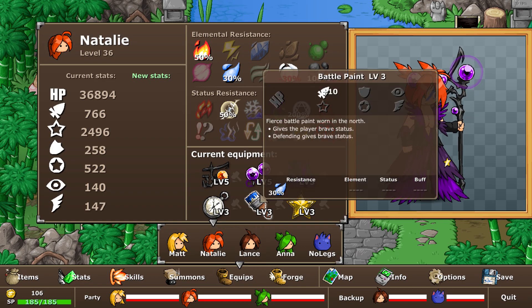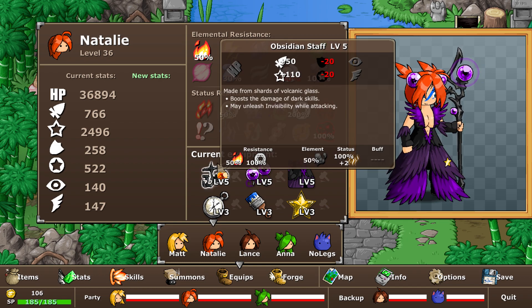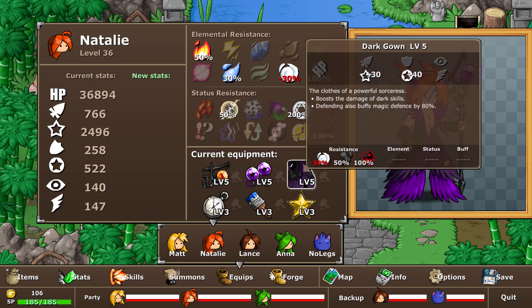The main strategy is based around Natalie doing massive damage with Supernova. So we give her the Obsidian Staff — that's a lot of magic on that card — along with the Dark Bubble and the Dark Gown.